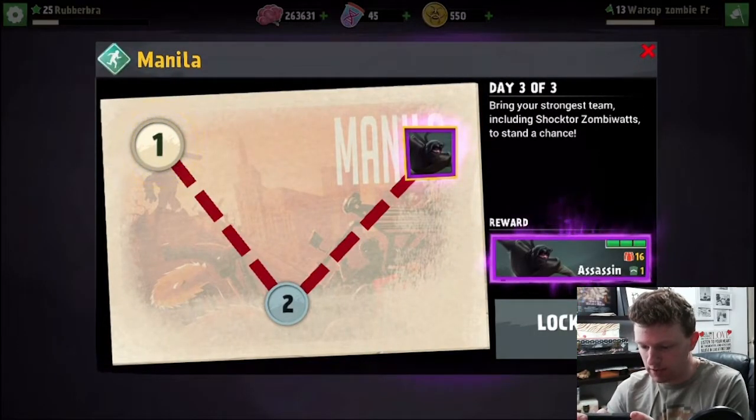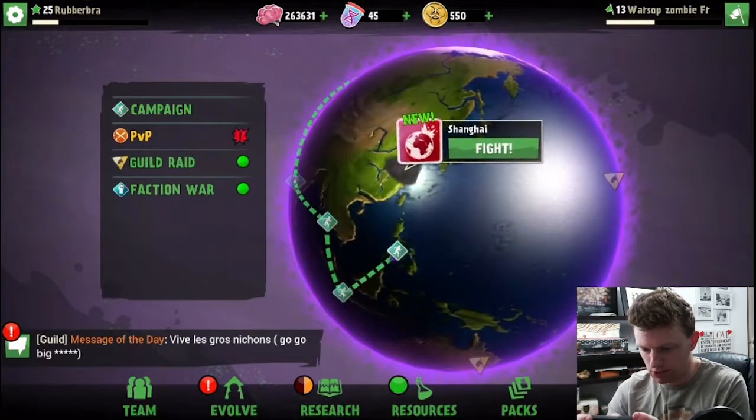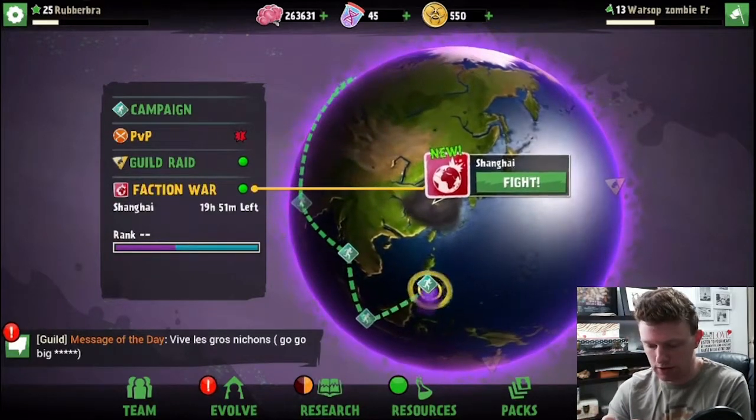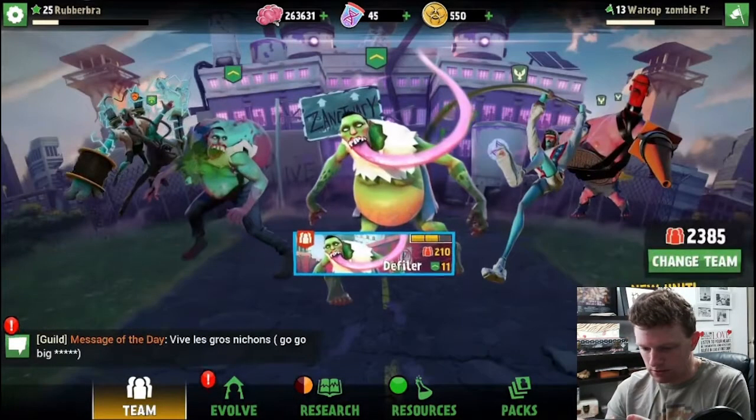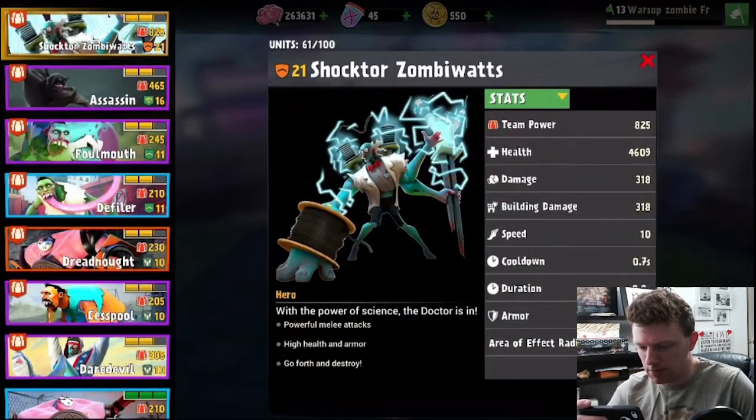I get an assassin for beating this — okay, okay. What's this, Shanghai? Oh, that's a faction war. So let's have a look — Shockter Zombawatts just looks crazy. He's got like power cables around his arms. Yeah, it looks like he's got power cables or something around his right arm, and then his two left arms are holding — I don't know — a transformer or something like that. Just going berserk with the power of science. The doctor's in — obviously powerful melee, high health and armor.